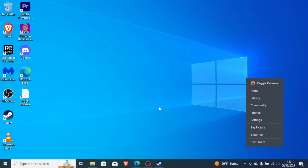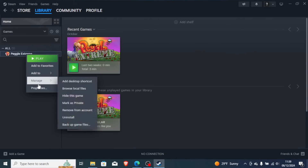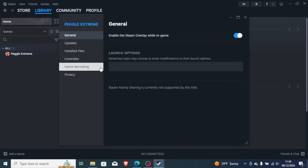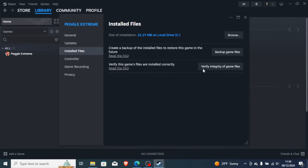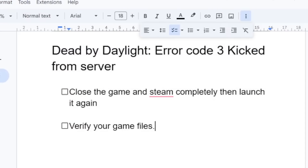If you're still facing the same problem, then open Steam and go to your Steam library. Look for Dead by Daylight, right-click on it and go to Properties, then go to Installed Files and make sure you verify the integrity of your game files. This will scan and repair your game. Just click 'Verify Integrity of Game Files' and wait a few minutes for the verification to complete, then try to launch the game.